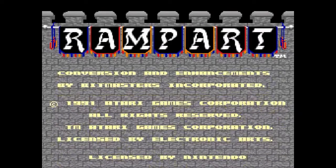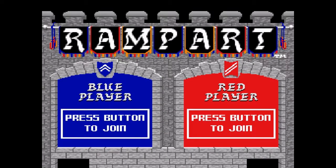Buccaneers lurk offshore and bombard your stronghold, even as you retaliate in fire and splintered stone. Repair your fortress in time to repel the next onslaught. Blast through the arcade hit or take on new Super Rampart with hot new levels and more devastating weaponry.